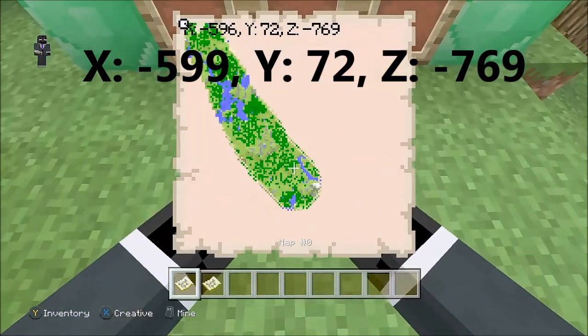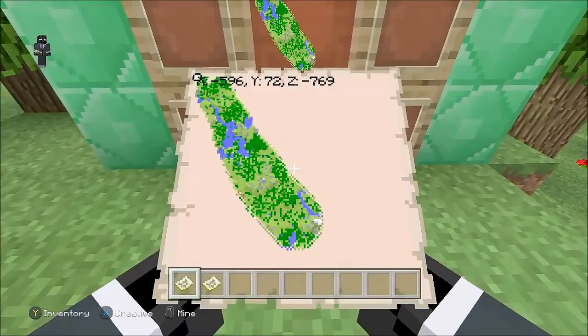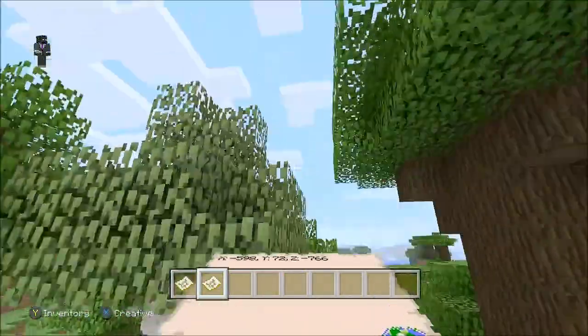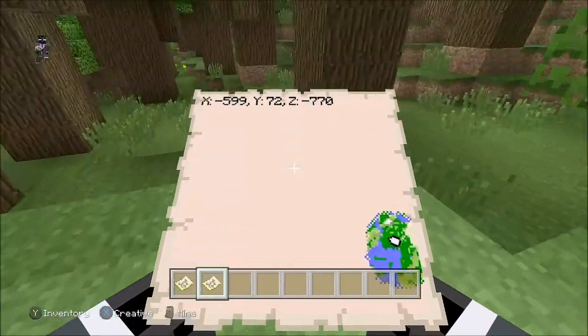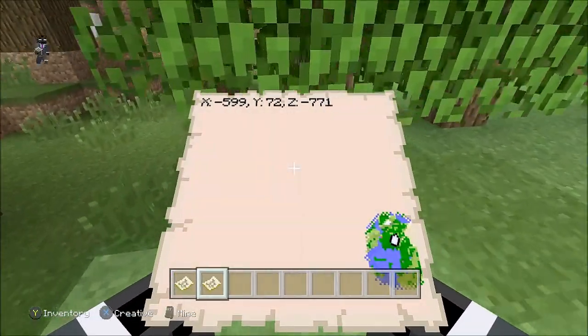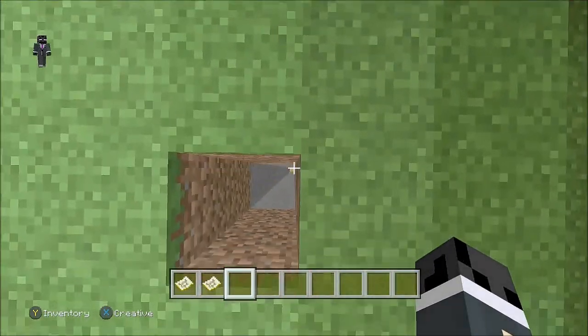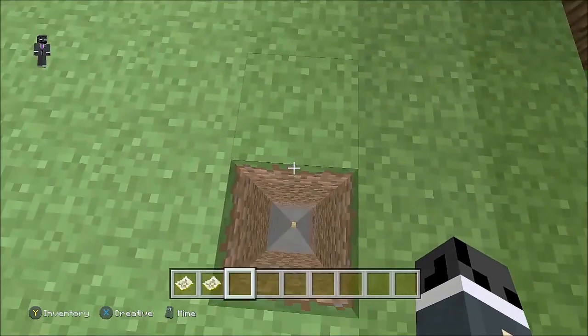So just looking at the map here, as you can see, we spawned right there. You're going to want to go all the way top left, keep going diagonally up until you get to right around this pond over here. You'll see there's that pond there. And once you come to this coordinate right over here, so negative 599 and then negative 769, which is this hole right here, you want to dig straight down.